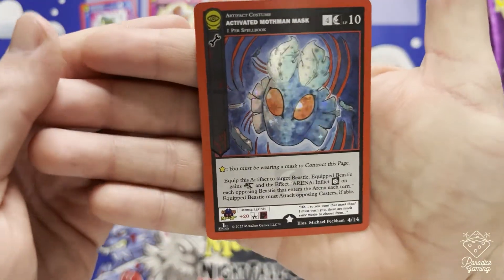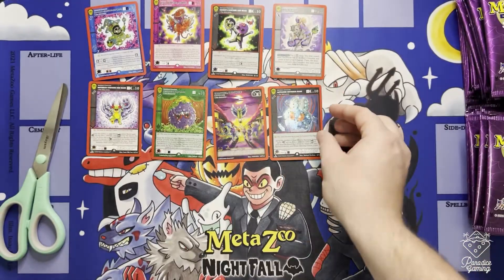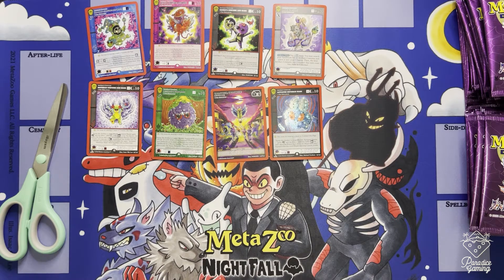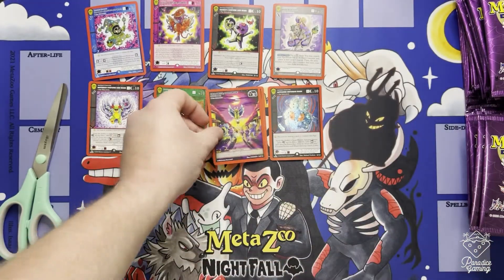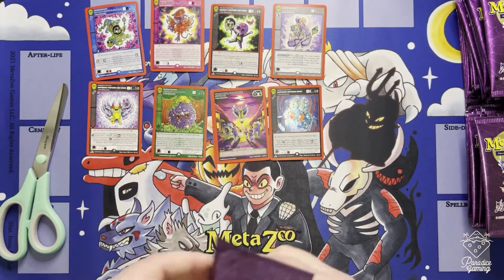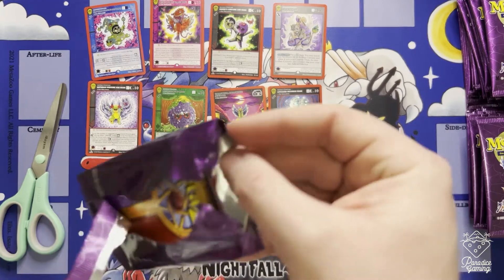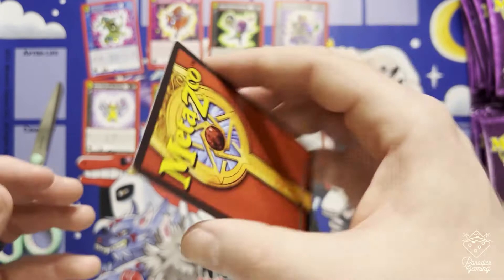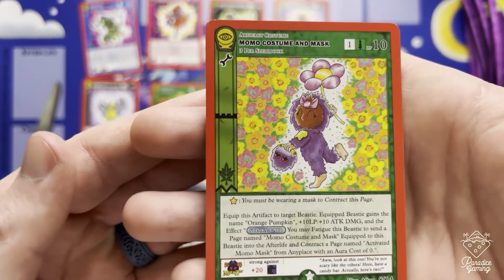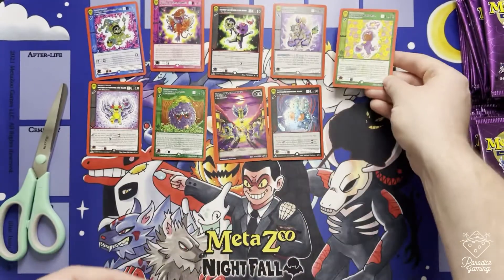Got the Activated Mothman Mask in reverse hollow - really cool stuff. The whole mask card idea is pretty cool. Got another Halloween Halloween - reminds me of like artifacts in a normal set. Just when I think MetaZoo can't come up with something original or unique for a set, they do. Momo Costume and Mask with the Chibi Bigfoot - cool.